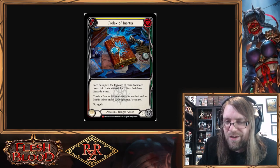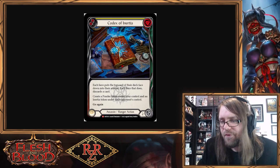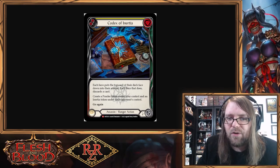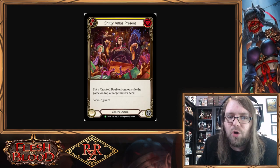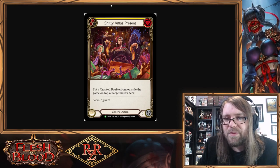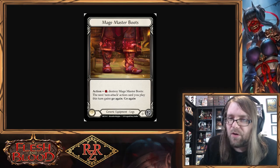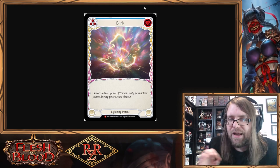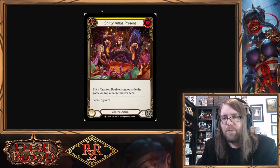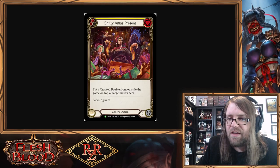There are a couple of tricks and hang-ups. First, this only works if you're playing Assassin or Ranger currently because of Codex of Inertia. Codex of Inertia also creates an Inertia token — we'll talk about how to get around that. We also need go again on Shitty Christmas Present or at least an action point to follow it up with Codex of Inertia in the same turn. You can play Shitty Christmas Present with Mage Master Boots to give it go again, or if you're playing Lexi specifically, you can play Blink to gain an action point, or Time Snap Potion to gain two action points. Mage Master Boots is particularly convenient since it's already on board.